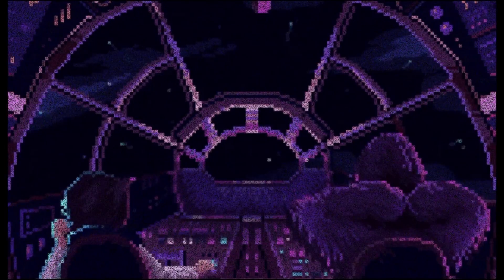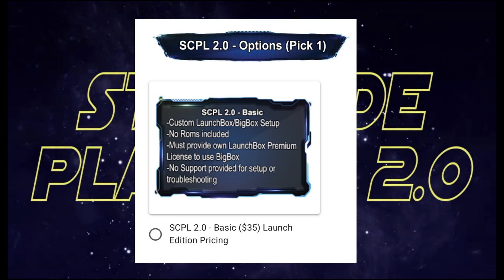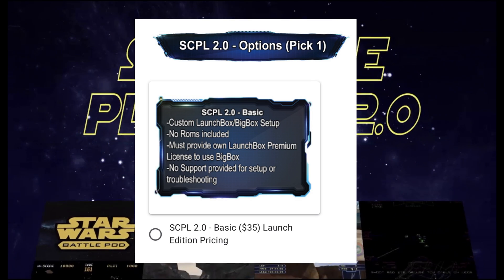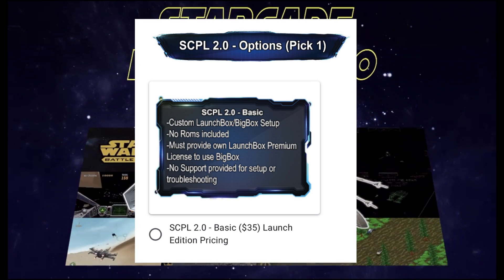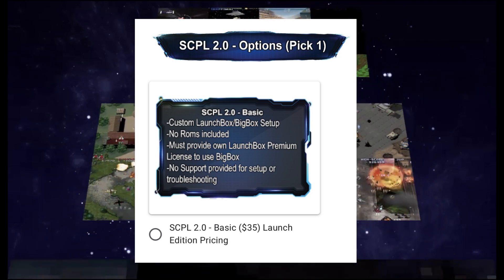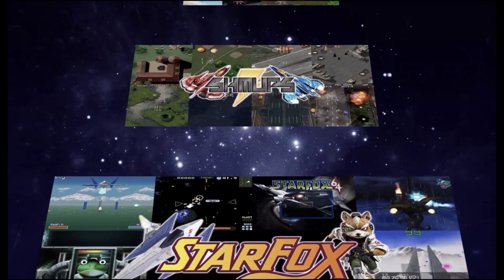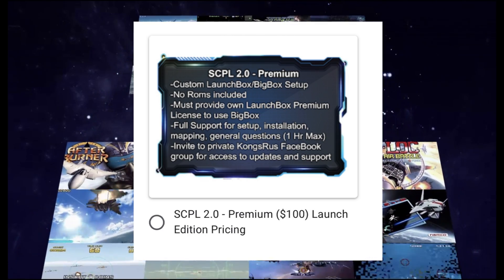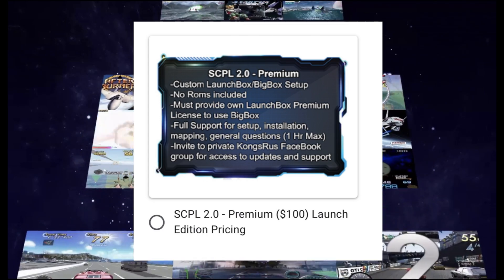While recording this earlier, I completely forgot to mention the pricing. You can get a basic pack — basically just a download where you're responsible for installing it yourself with no extra support included — for $35 as the launch edition pricing. On top of that, you also have a $100 premium option. This package gives you full support for setup, installation, mapping, and general questions for one hour maximum.